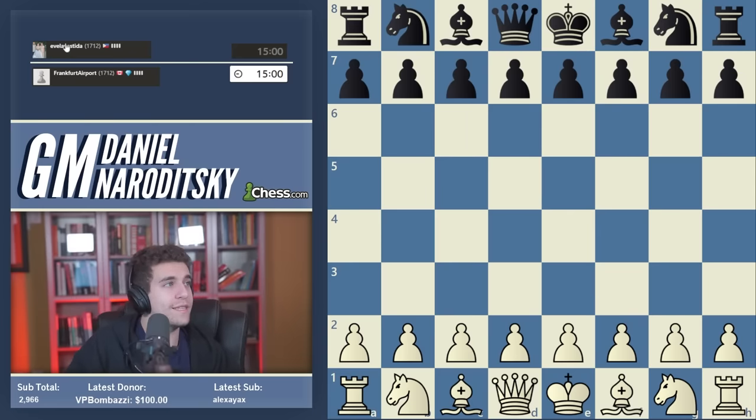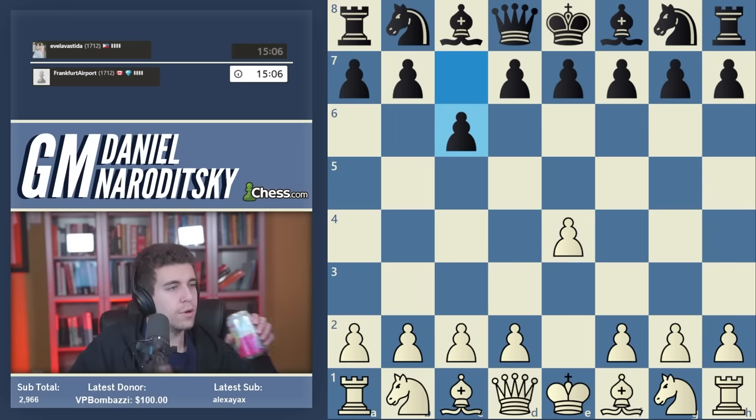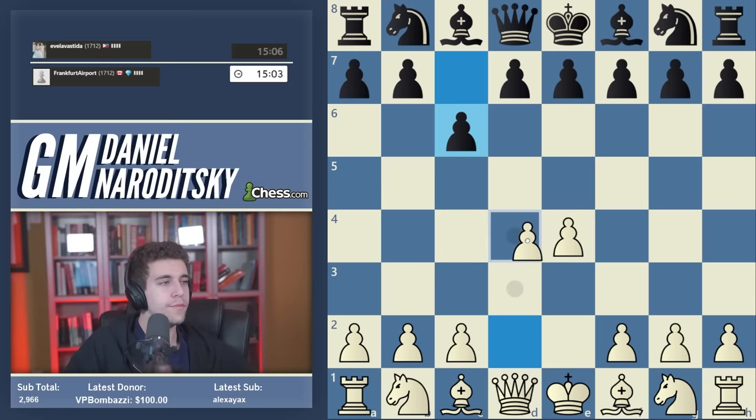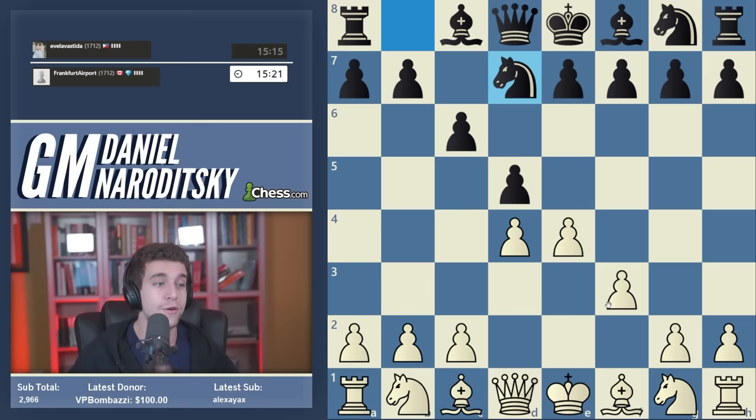We are white against Evela Vestida. Let's go E4, as we usually do. We are once again facing the Caro-Kann. You know what that means - we get to play the fantasy again. We've already had the fantasy twice in the speedrun and done a lot of theoretical work. If you've watched the speedrun diligently, you should have a good sense of how to play the fantasy.